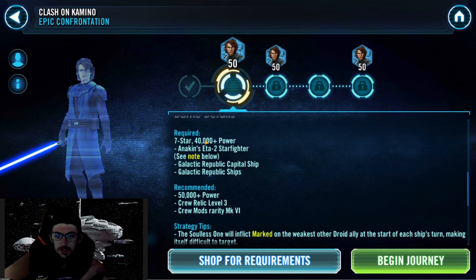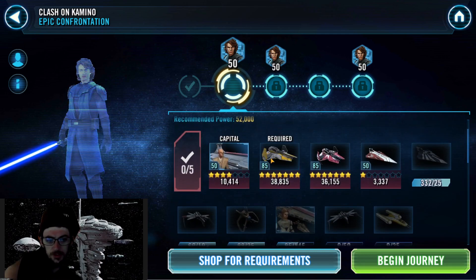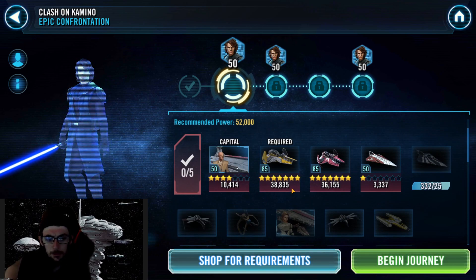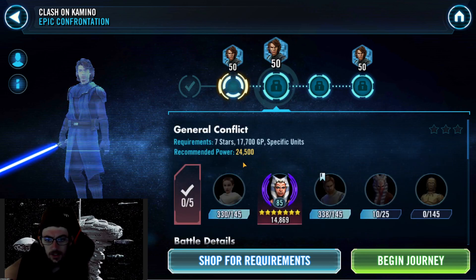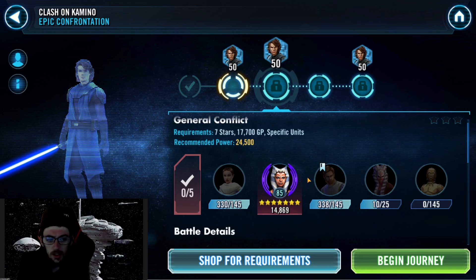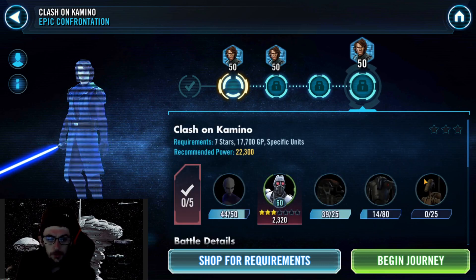I'm working on it. Required is 7 star, 40,000 power — most things I have there. I believe Mesa's capital ship I still have to get upgraded, maybe a couple of the smaller ships. For the characters it's 7 stars, 17,000. I believe Padme and Kenobi are there, and I think 3PO. So I think it's just Ahsoka and Shaak Ti I have to work on a little bit, and then for this other group I have to work on getting their GP up a bit.